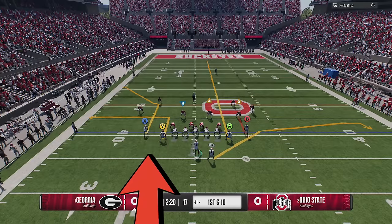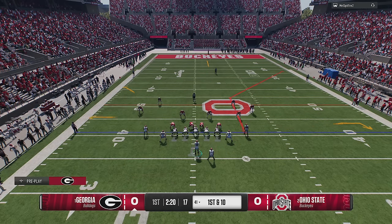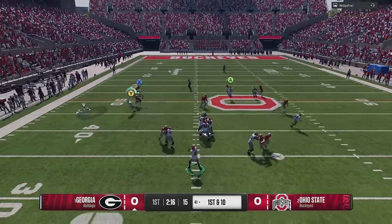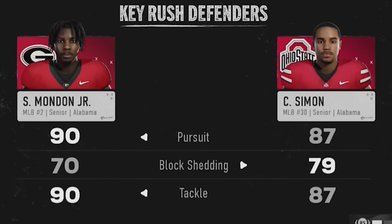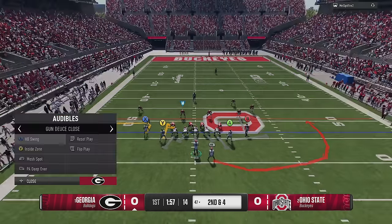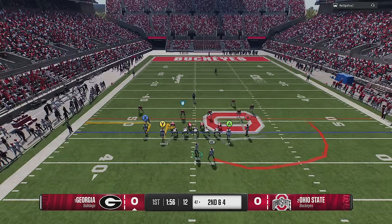If your opponent is in man coverage, both routes on the left side will get open against man. It looks like he's in a man zero blitz, but we don't even have to make an adjustment to our pass blocking scheme — we just hit this out route for an easy catch and run. When I get back to the huddle I take a quick look to see what kind of defense he was in, and sure enough he was in cover zero. When I come back out of the huddle it looks like cover zero again. Since he's sending everybody up the field, we're basically going to hit him with the easiest screen play in the game — the halfback swing.